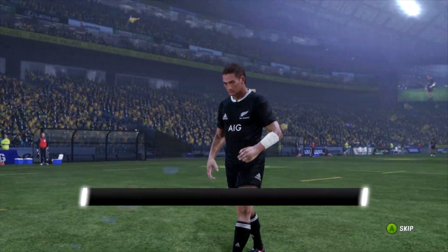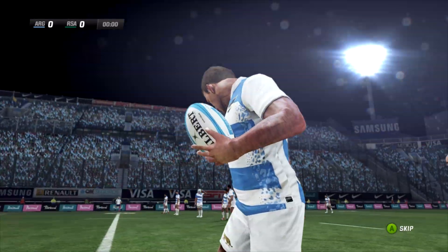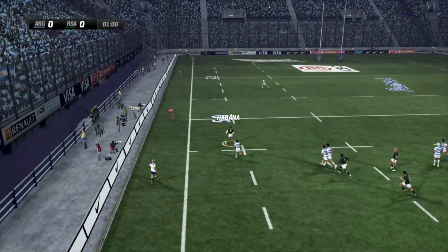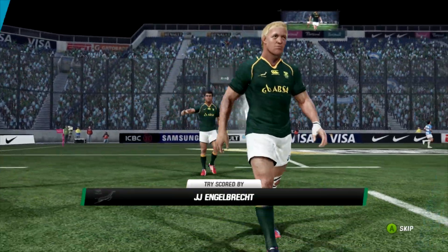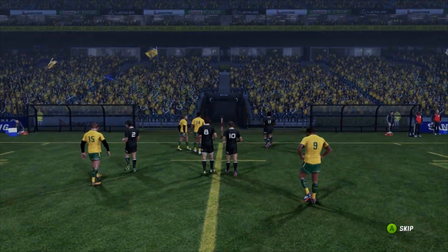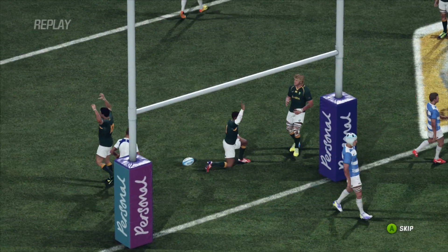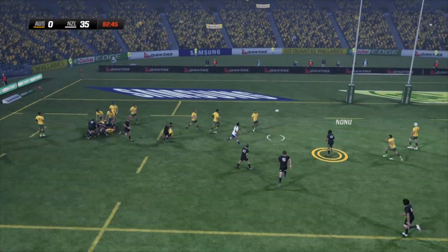First up is the Rugby Championship ball — you can see it there with Cruden lining up a kick and Sanchez in a few dummy matches. The field markings look fantastic for the Argentinian home game, with awesome hoardings: Nike, Samsung, Visa. There's also a new Rugby Challenge transition graphic between stoppages. Heading to the Australian match, there are different field advertisements and nicely updated posts as well.